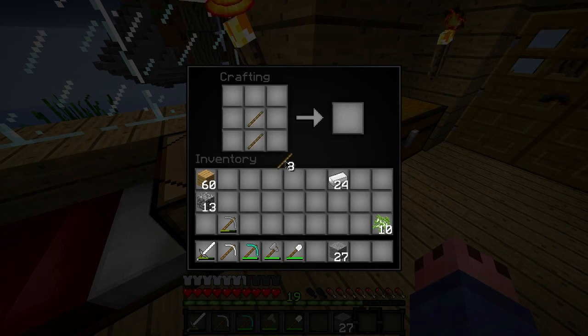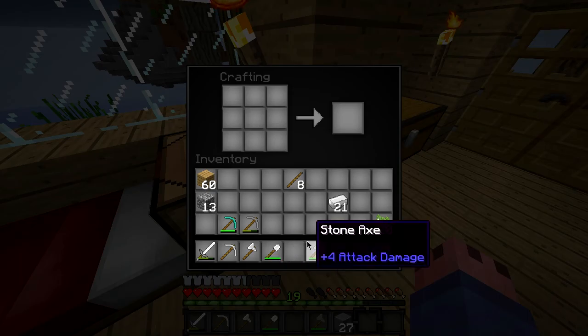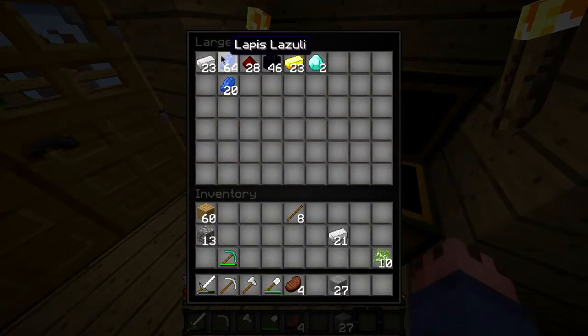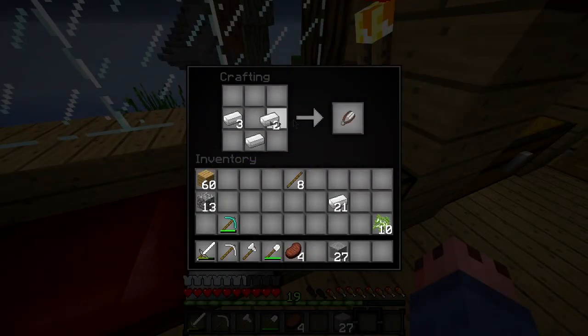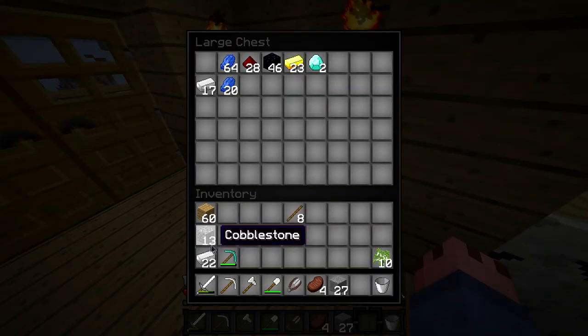Taylor heads back to his home. They discuss what to do today — sorting out inventories. Henry's going to plant his melon seeds and make a bucket to go get some water. Taylor has a full set of iron tools now and makes some shears. There's a skeleton with an enchanted bow nearby.